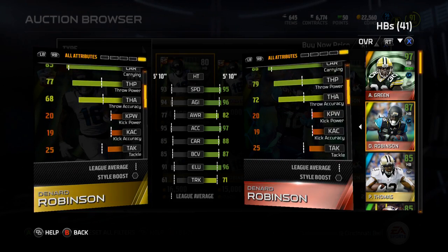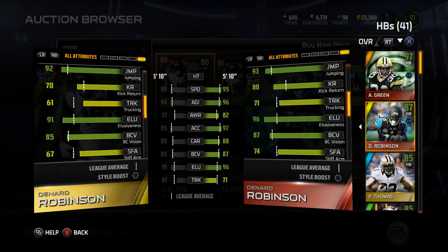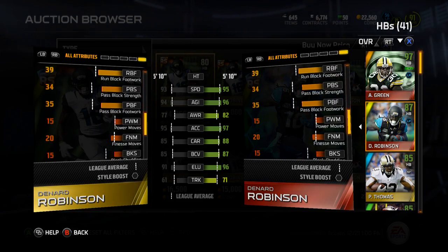He can throw the ball. Jumping is a 93, so he's a decent kick returner — 96 elusiveness, 93 spin, 96 juke.